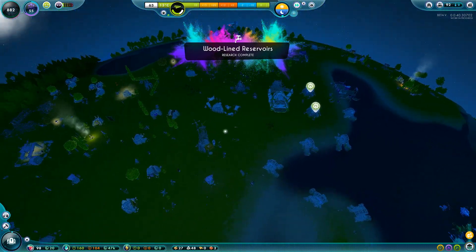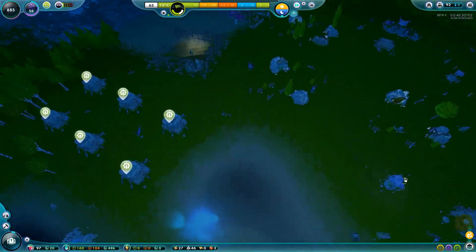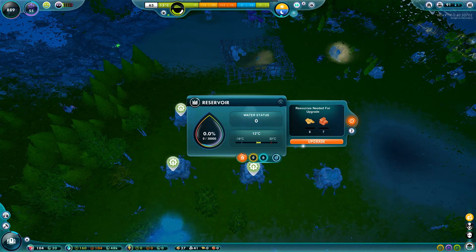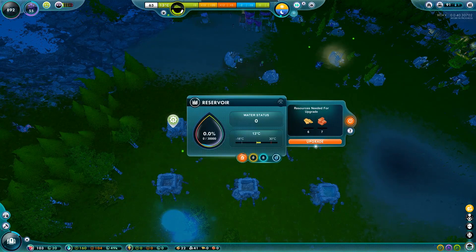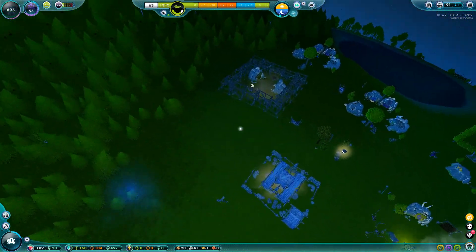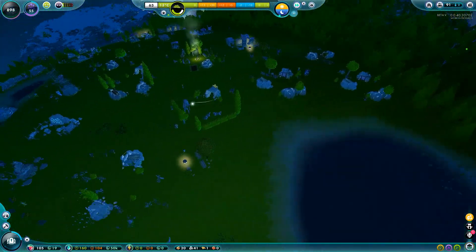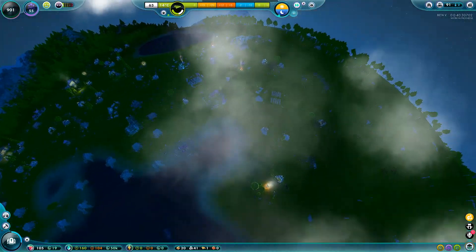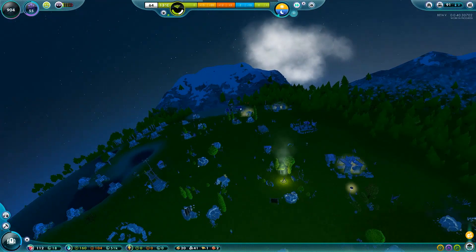Woodlined reservoirs — we can go ahead and upgrade these. We don't really have any wood planks and bricks right now, but we'll get them back. Lots of residentials being built — it's starting to look like a real city. It's kind of crazy how fast we've expanded in just two episodes, just about two hours of gameplay.